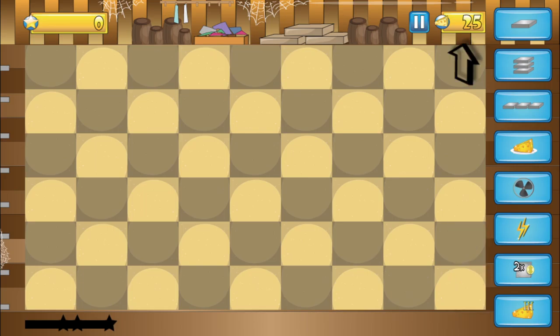Above the grid to the right is the cheese counter. The player uses cheese to activate traps, launching mice from the screen. It also represents their life — every time a mouse crosses the grid, they'll lose a cheese. When a player's cheese reaches zero, they will lose the level.